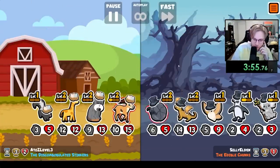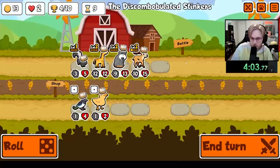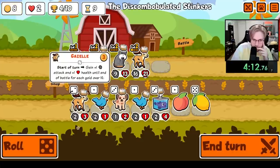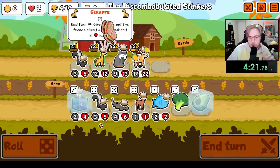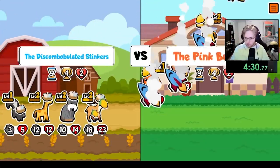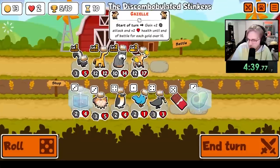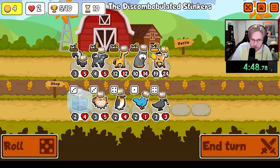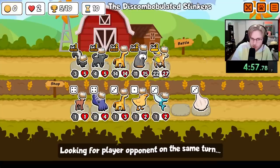That cow was set free to bring more cows later — it was a long-term investment. Let's do this. Another avocado. Yeah, we just need a Hammer Shark. We're not making any money except from the avocados. And then we get skunked. Show me Hammer Shark next turn, please.